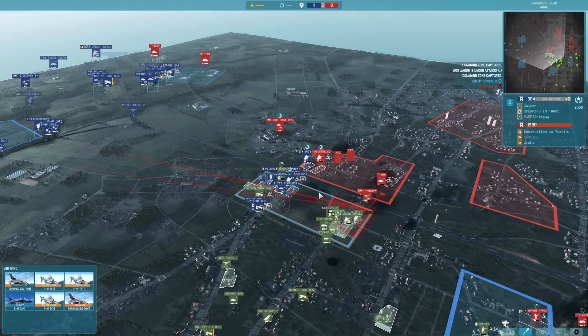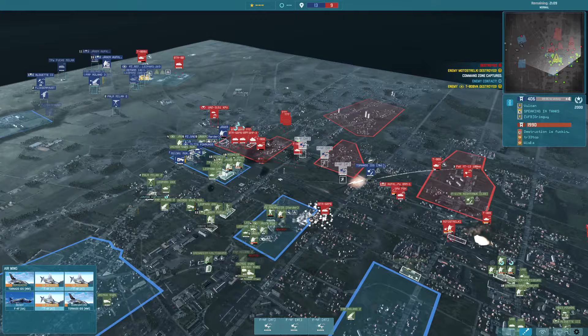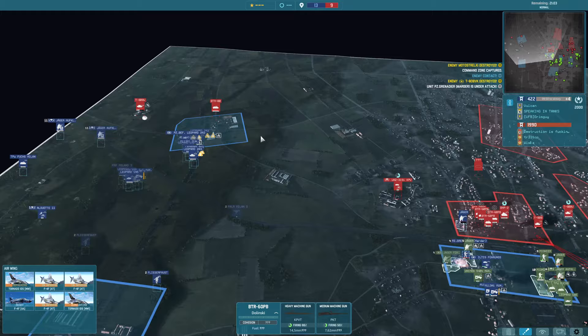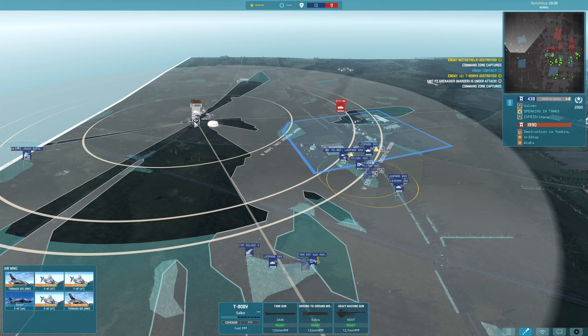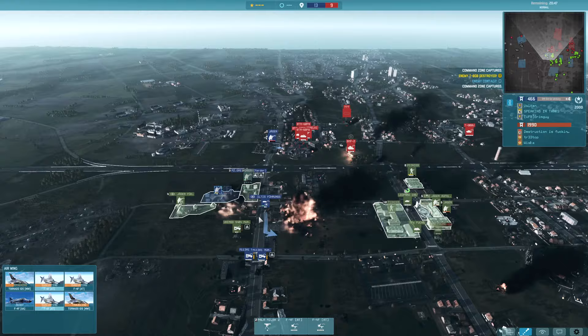Meanwhile on the left-hand side we're still fighting off those tanks. We're really just looking for the T-80BVK and we do manage to find it. Tornado IDS comes in for a bombing strike on the back side of that sector — that is going to push us to a plus 4 once again. The T-80BVK on the left is dancing around my unit. But we managed to pick off the T-80BVK as well — so that was really good.